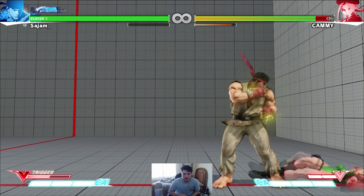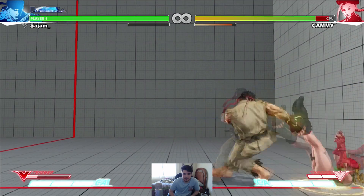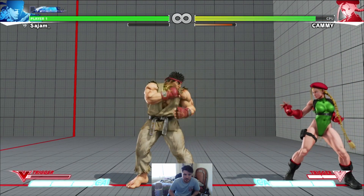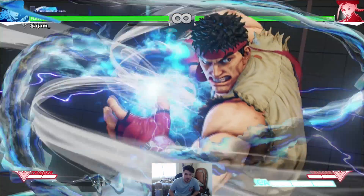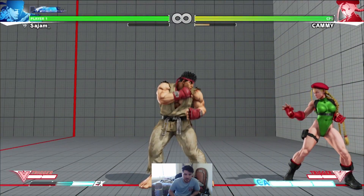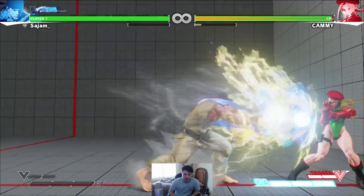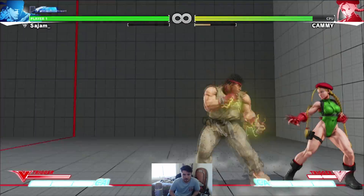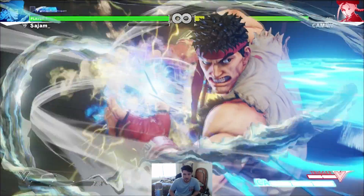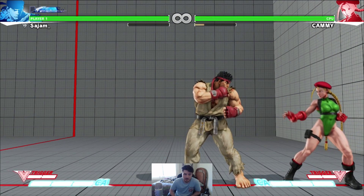That is actually a full combo — not much your opponent can do about it. V-Trigger also changes his super: normally his super is Shinku Hadouken, which is pretty great, but when he's in V-Trigger it becomes Denjin, which also has a guard break at the end. So if you're in V-Trigger and do something like low forward, fireball, super, and your opponent is forced to block it, you have a free guard break right there. Super is actually really good for this character in general.